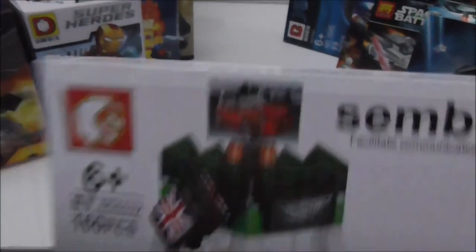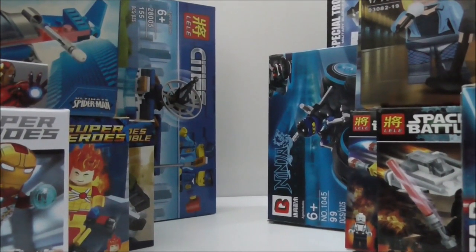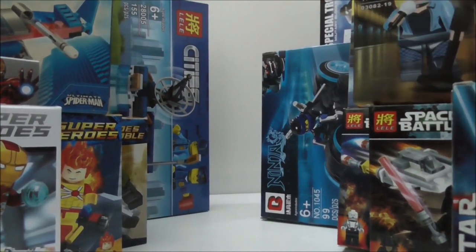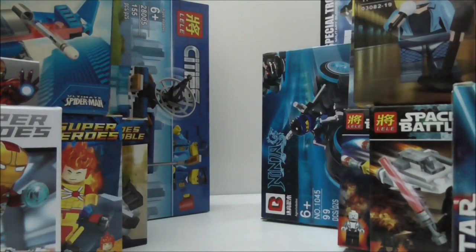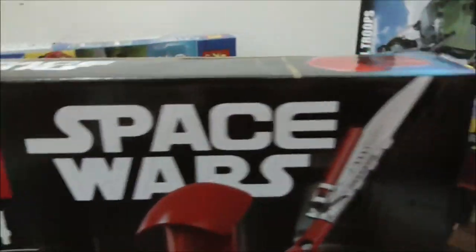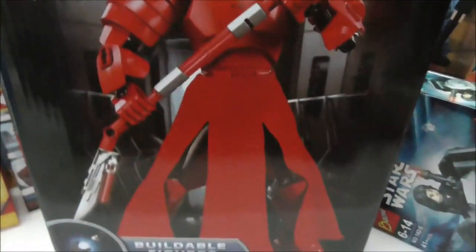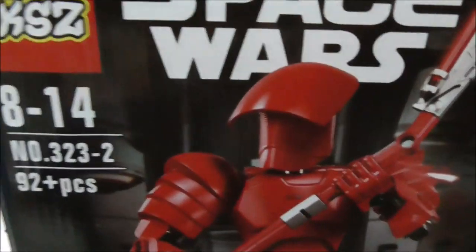I got this pretty big set — it's the Symbol Block Mini Cooper store with the light brick, which is really nice. I also have this Leepin city mini police station, which is part of a bigger set. I also got this KS beautiful figure of the Praetorian Guard from Star Wars: The Last Jedi — it looks pretty cool.